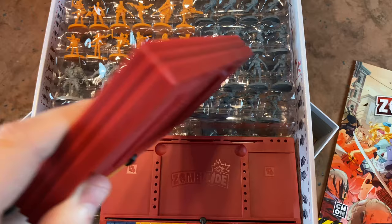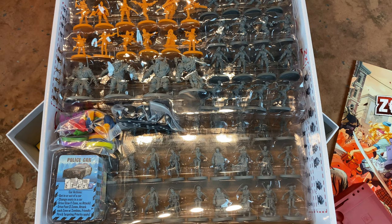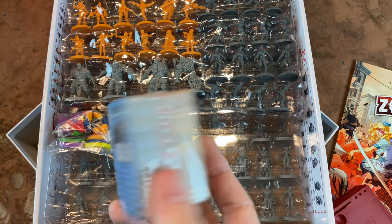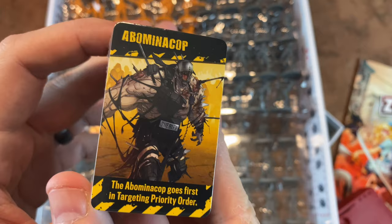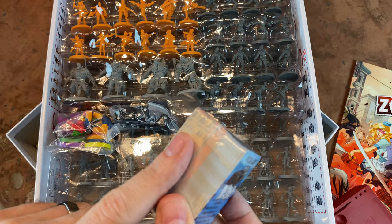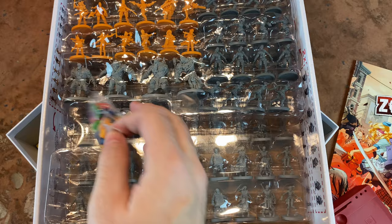We've got six hard plastic dashboards total. We've got all of our cards here — these are full-color cards and they look really, really nice. There's definitely a design difference, but they look great. You're going to have your zombie cards, and of course your loot cards, and all kinds of other cards in there.